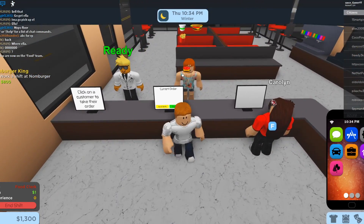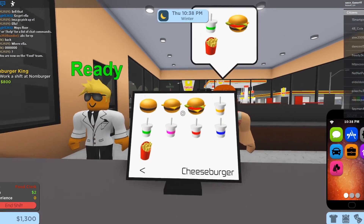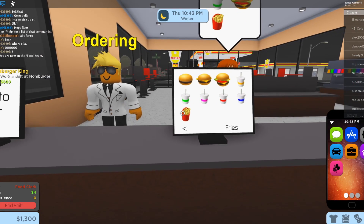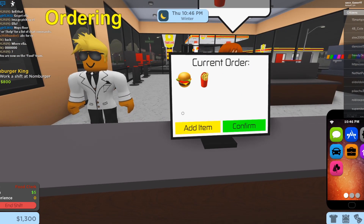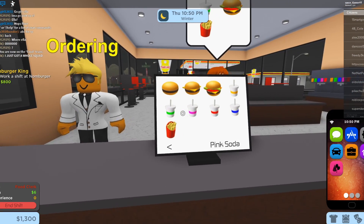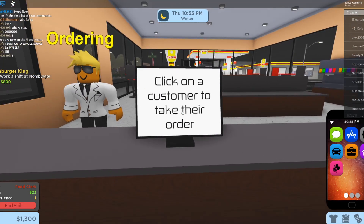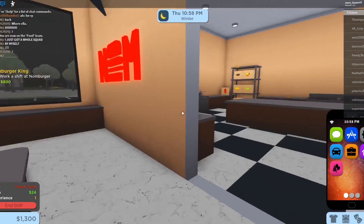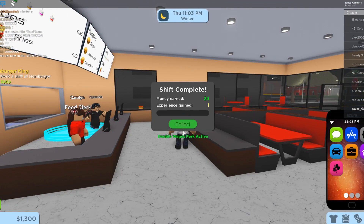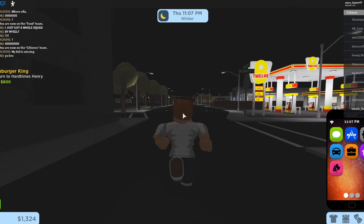Let's take our first order. Okay, so you want a burger — add items, another item, a green drink. Okay and now let's pretty much end our shift. We're in 24 dollars, let's end that shift and return to him and try to get a reward already.